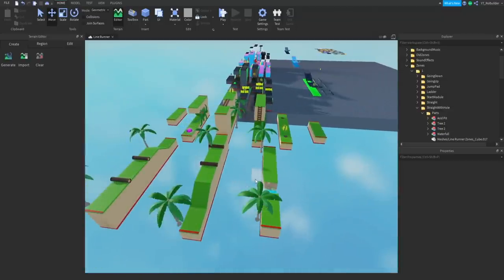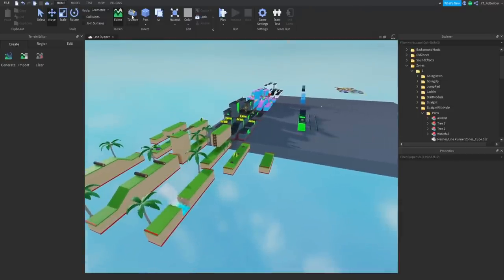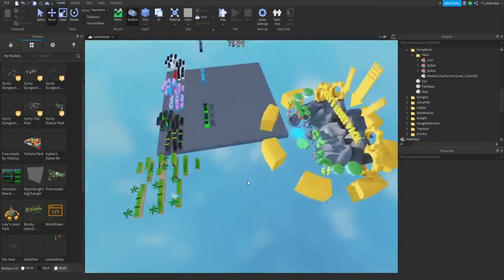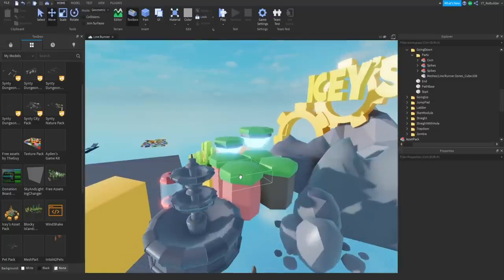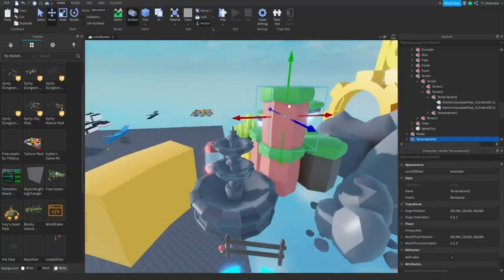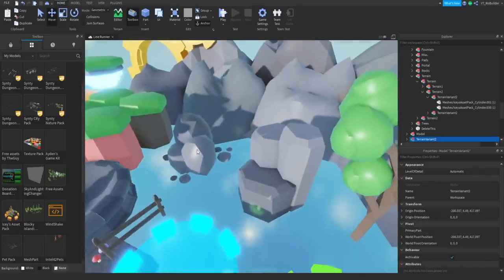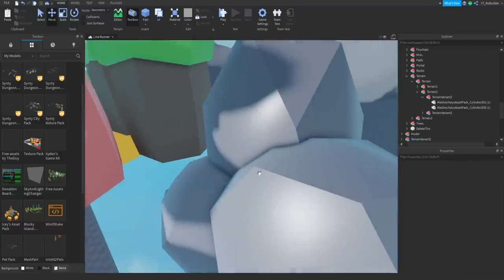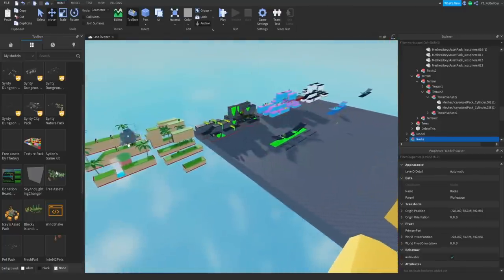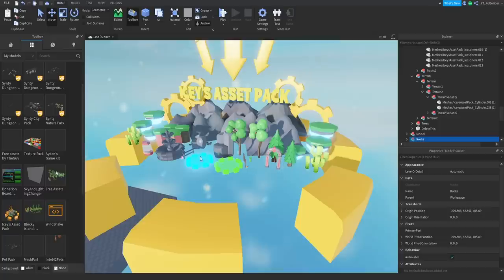I added more space between zones so I have more room to work and test. I'll bring in some asset packs — probably Icy's — that'll give us everything we need for now. I want to use this palm tree and these rocks, which are probably my favorite thing in this asset pack. I'll ctrl+C, ctrl+V both of them in.